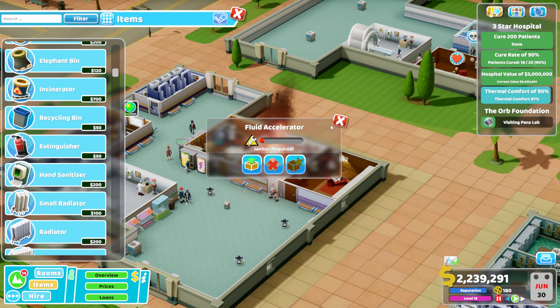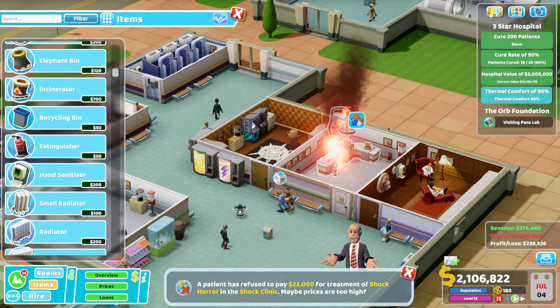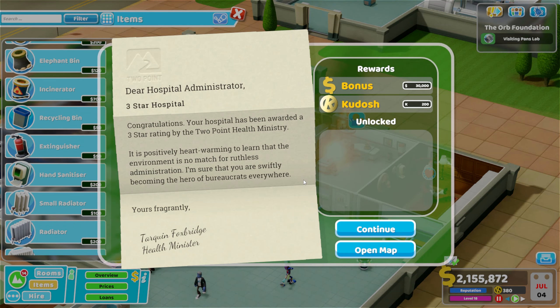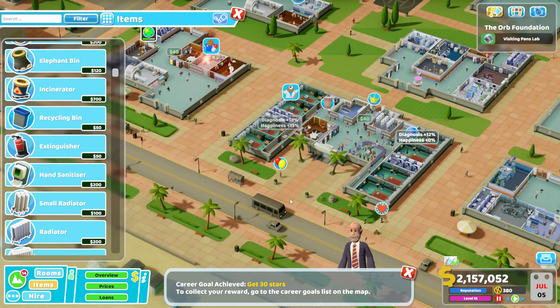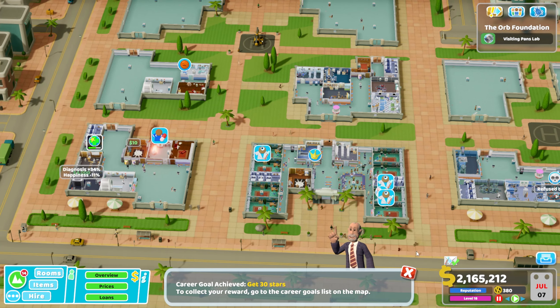This has been a really fun level - a learning experience. We've had new things to cope with in terms of earthquake and volcano, and it's been an exercise in managing janitors. Look at that - the thermal comfort rating is going up. Yes, we've done it! Three-star complete! Amazing. My time on this one is probably around five hours. Next episode we'll be moving on to Grokko Bay. I've also achieved a career goal of getting 30 stars.